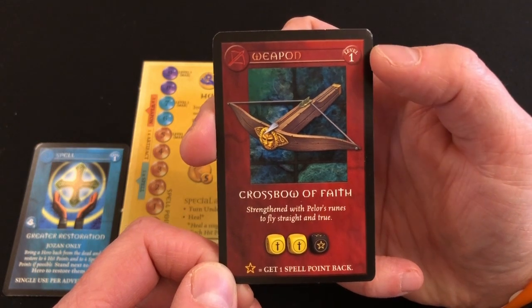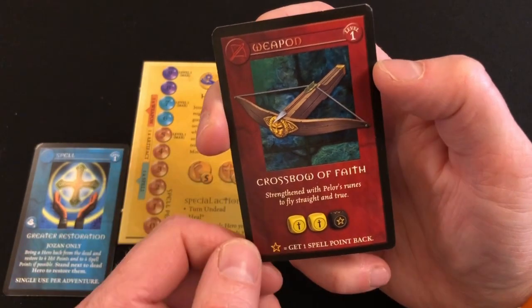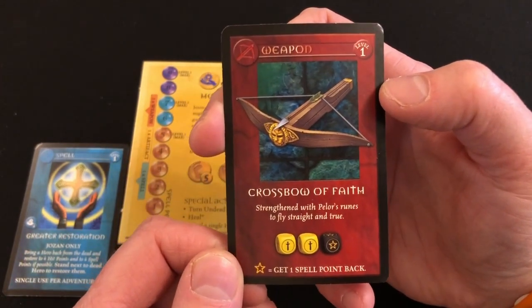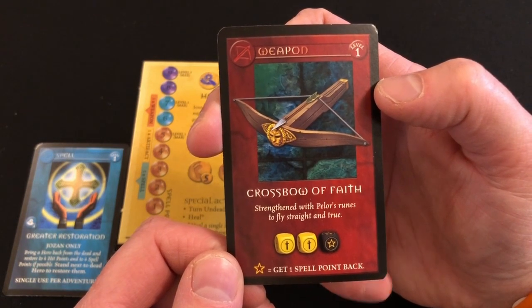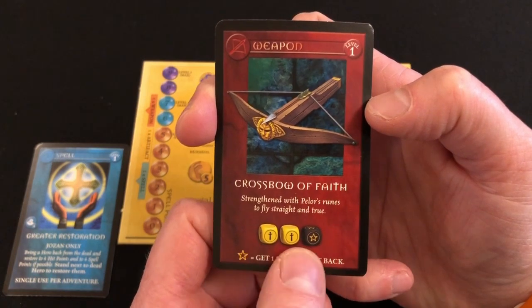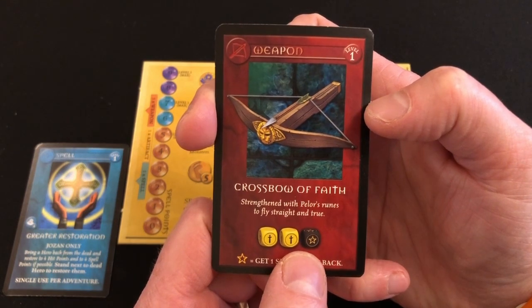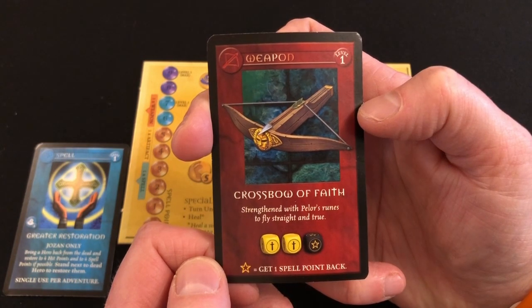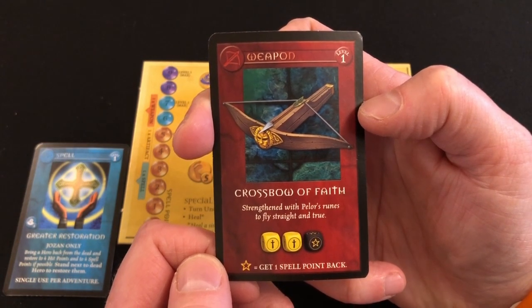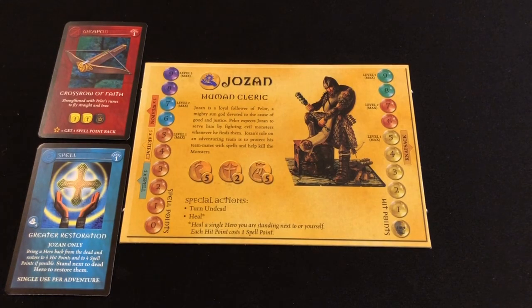Greater Restoration says you can bring a hero back from the dead and restore them to four hit points and to four spell points if possible. Stand next to the dead hero to restore them — single use per adventure. He also gets a starting weapon — you can see it's a level one weapon. It is a ranged weapon because it has a crossbow symbol, and it is called the Crossbow of Faith. It says it is strengthened with Pelor's runes to fly straight and true. Every time you attack with this weapon, you roll two yellow dice and the special black star dice. And if you roll the star symbol, you can restore spell points — that's how you can stay active and keep casting those spells.